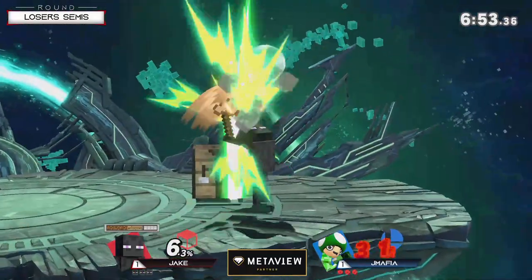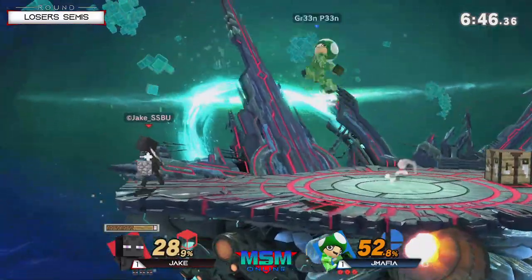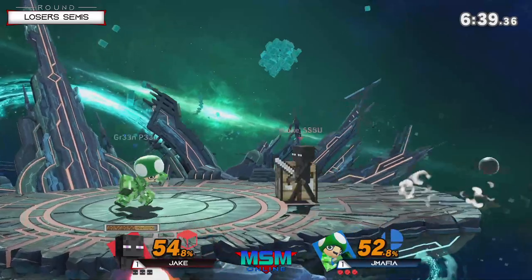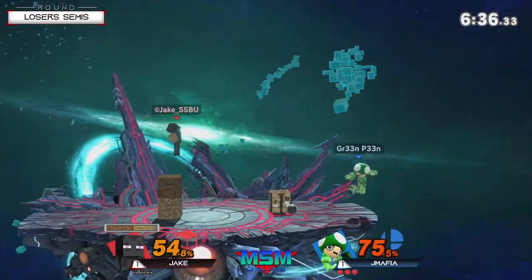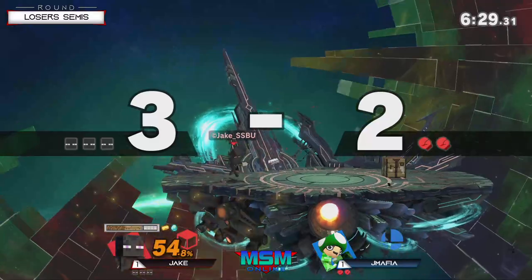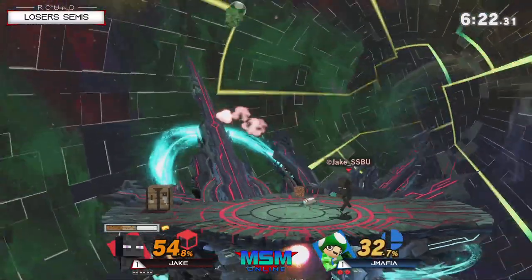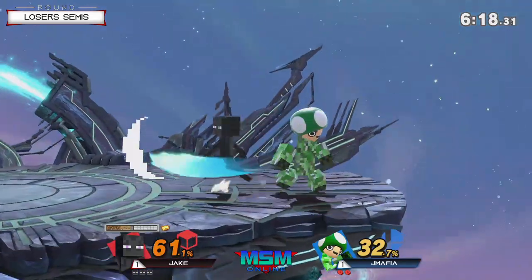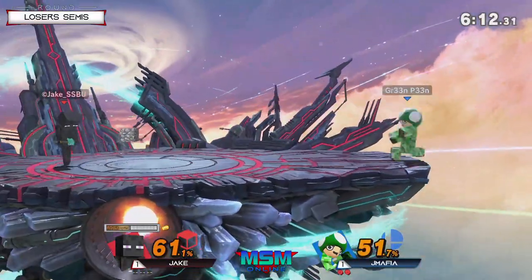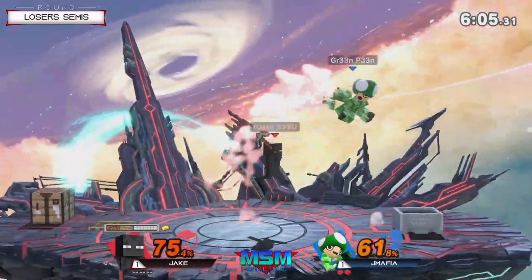Enderman hits the minecart there. Getting so much mileage off these up-close spot dodge up tilts, reacting to how jmafia is trying to approach and punish him. jmafia being a little bit too slow and Jake recognizing that he'll be able to get a lot of up tilt reversals and get a lot of damage off of him. The maneuver there is gonna take the stock at an obscene percent. It's hard to react in situations like that when you don't think you're gonna get hit — if you didn't think you got hit, then you definitely didn't DI.